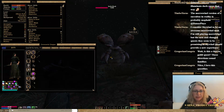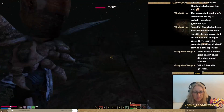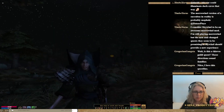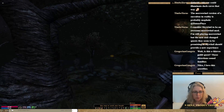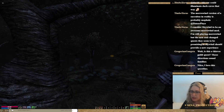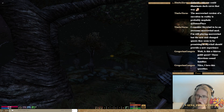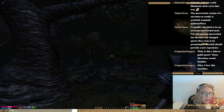Bug killing is hard. The Morrowind version of a Sanguine is probably Mephala — you're right, that would be the Daedric prince closest to it. But hang on, there's also Nocturnal — I think Nocturnal is a good fit as well.